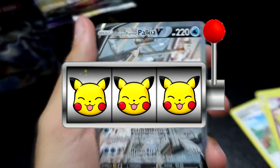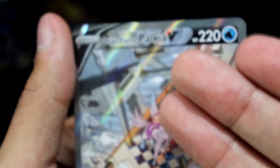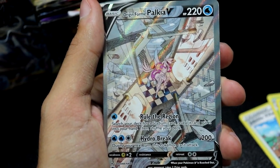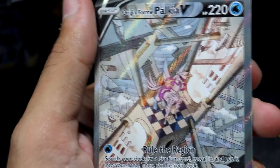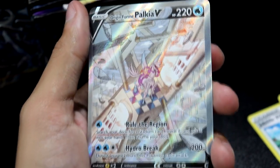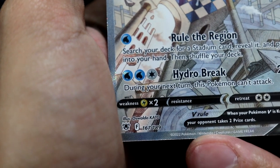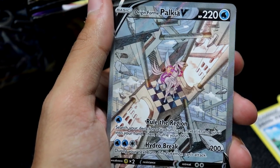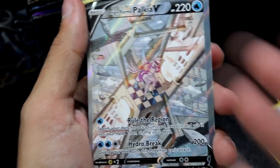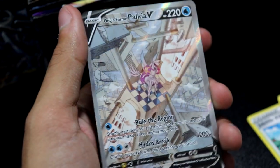Rule the region, baby! Yes, oh baby, oh my gosh — one of my favorite legendaries from Gen 4, and you gave me the Origin Form Alt Art! Oh yeah, take it all in. Oh my gosh, it looks like Ripley's Believe It or Not mansion. What a badass! Oh my God, it looks so cool — with Hydro Brake, whatever that does. What an amazing artwork — shoutout to Oswaldo Cato. 167 out of 189. This technically isn't a secret rare in the English set, but in the Japanese Battle Region set it is technically kind of a secret, even though it's part of the actual numerical set out of 189. What a card.